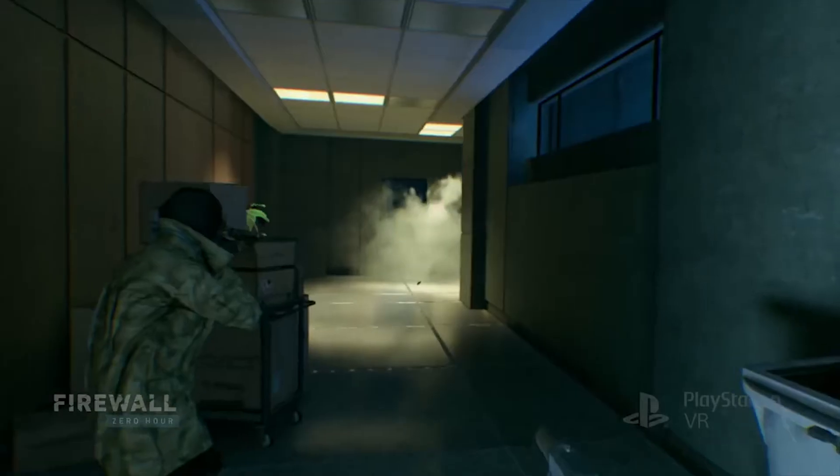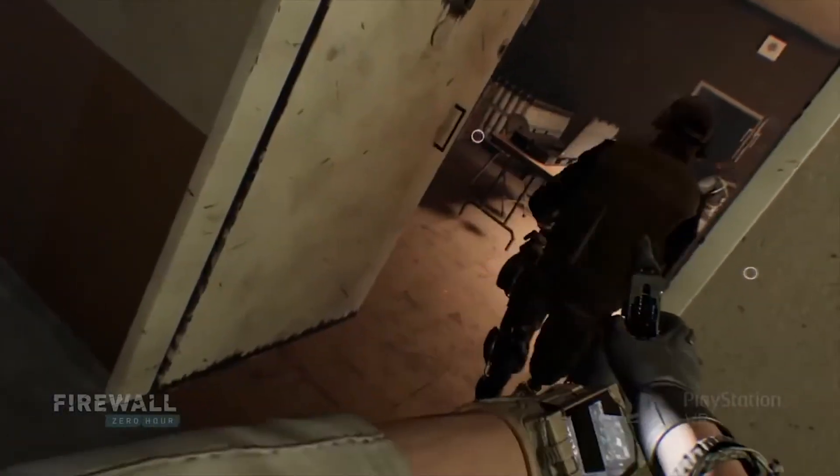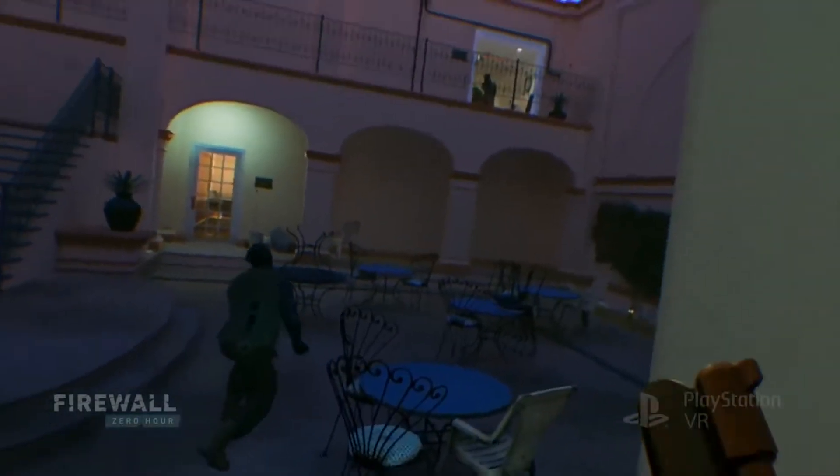All clear. Josh is at the laptop. Communication is very important in Firewall. You definitely want to be calling out enemy traps, enemy locations. If you go down, you need to call for your friends to revive you. If you go rogue in Firewall, it can backfire very quickly.